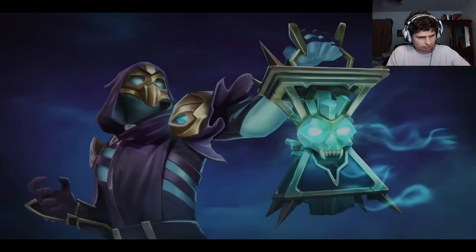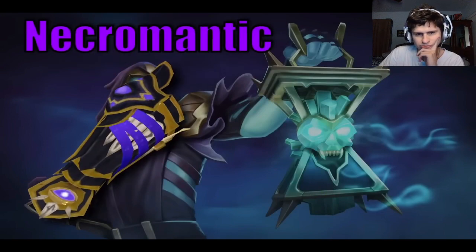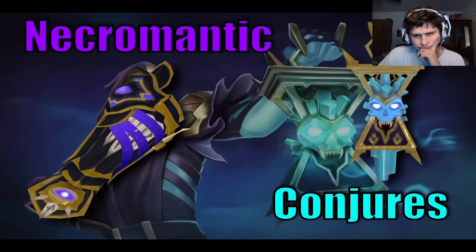Starting off with the two types of abilities in Necromancy: we have Necromantic Abilities from your Death Guard and Conjures from your Skull Ender.